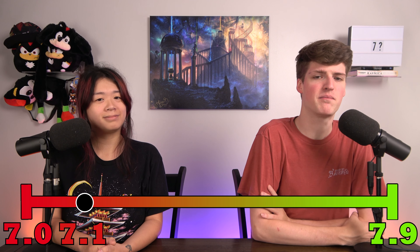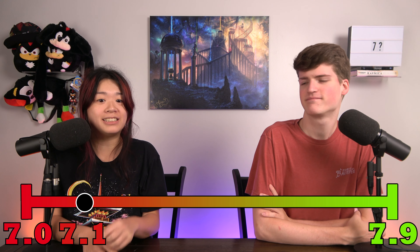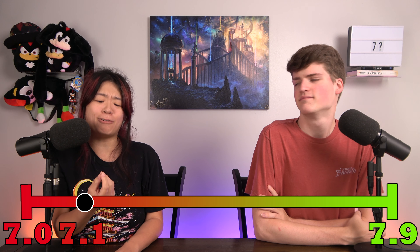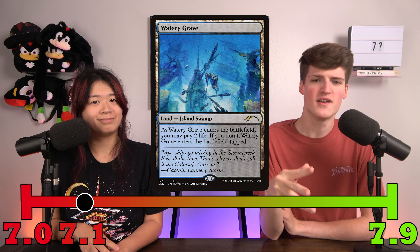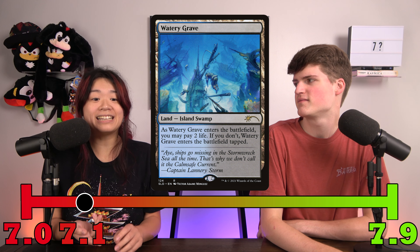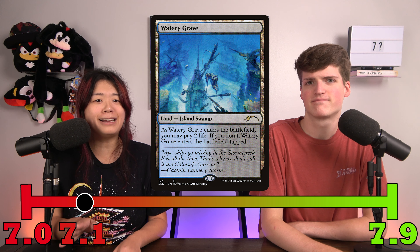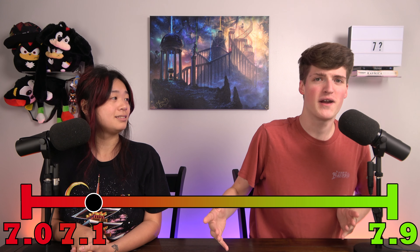Let's go to 7.1. This is where we get into the meat of it. 7.1 is a pre-con, but you've changed one card — that's why we call it 7.1. When you pick up a pre-con and find that one card you're not a fan of — your land, your creature that's a little too expensive — and you change it immediately, that's what takes your deck to a 7.1. A perfect example: the Commander 2013 Mind Seize deck, but you cut Dimir Guildgate for Watery Grave. This is much more efficient while still keeping that pre-con feel, but it's clearly a step up from 7.0.